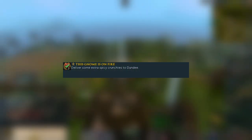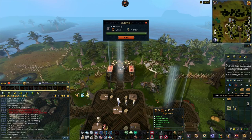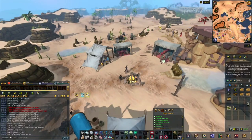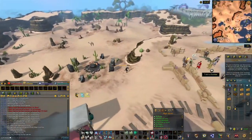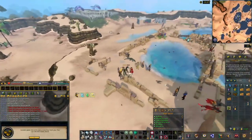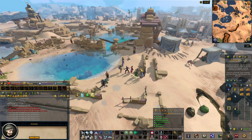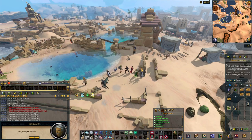Next up is 'This Gnome is on Fire.' To complete this you need to give extra spicy crunchies to Dundee. Do note the premade spicy crunchies will not work — you must make your own. You can buy all ingredients from Hudo at the Grand Tree: a crunchy tray, jian dough, 2x equal leaves, and a gnome spice.